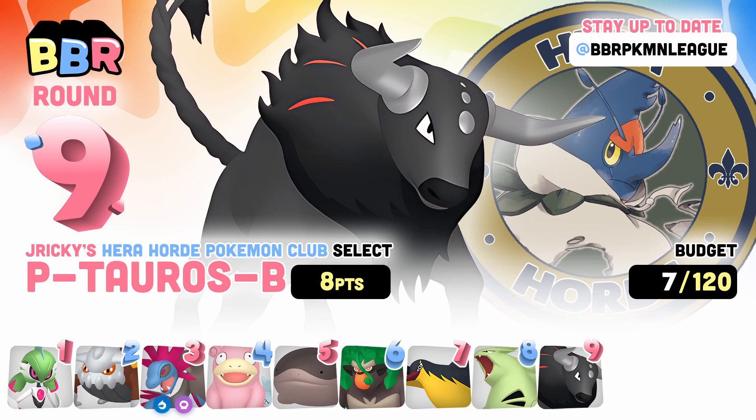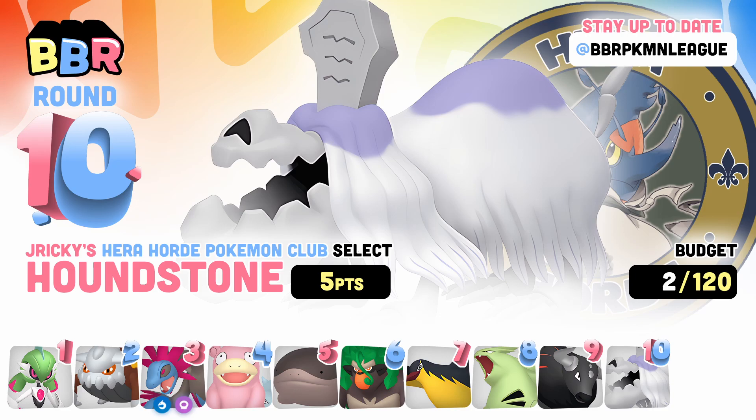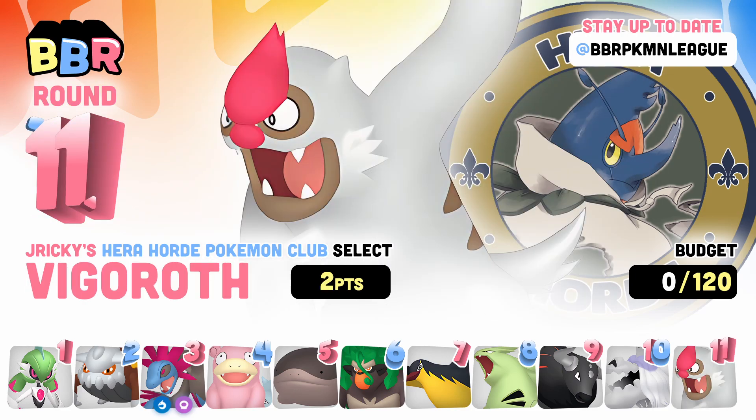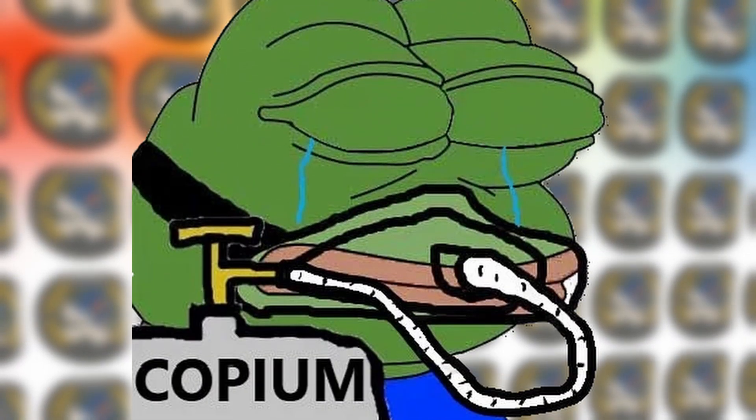My last two picks to round out this draft were Houndstone and Vigoroth. Houndstone was always in my plan, even without Tyranitar. Obviously it cannot run Last Respects, but bulkier sets with Fluffy can still be very good in certain matchups. The last pick of the draft was Vigoroth — I got sniped of Komala and Wigglytuff, which is when you know you are down bad. I think Vigoroth has decent stats and it has Slack Off, so that's something.